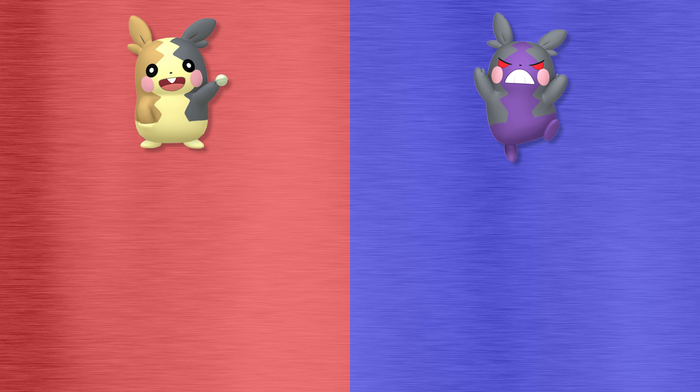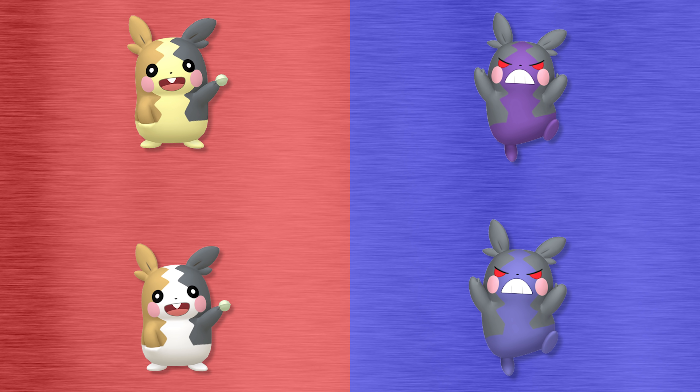Appearance-wise, both forms of Morpeko are small hamster-like Pokemon, with full belly mode having a mostly yellow body with a patch of brown fur covering most of its right side, including its right ear and right arm, and a symmetrical patch of black fur on its left side, whereas hangry mode has a mostly purple body, and both its alternate fur patches are black, with angry red eyes as well. In their shiny forms, full belly mode Morpeko's yellow fur turns into a very whitish pink, and hangry mode's purple turns into a more bluish purple.